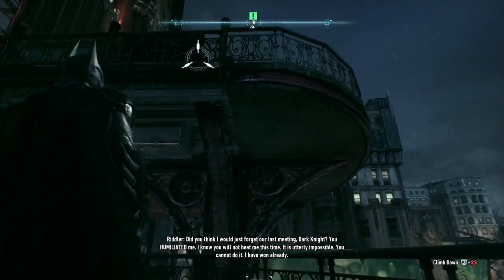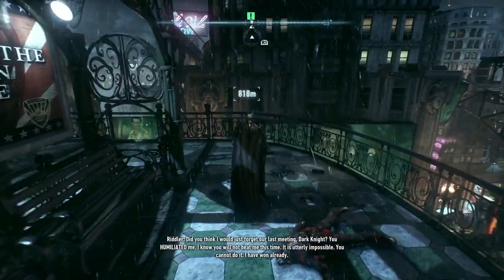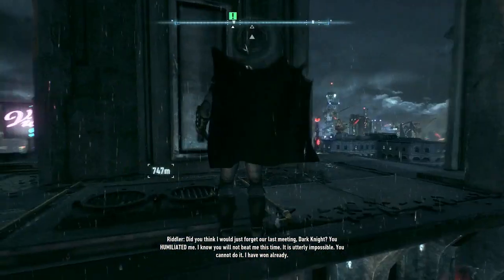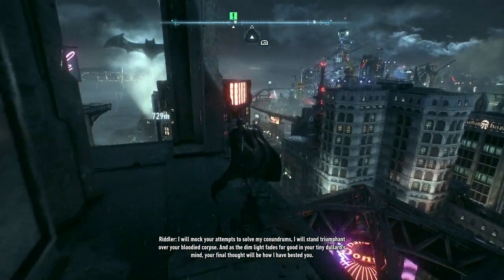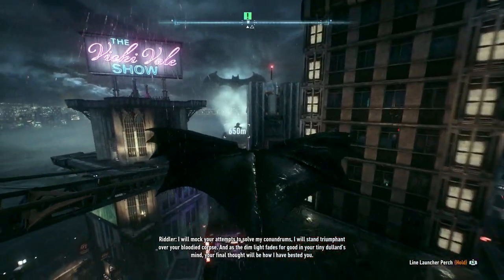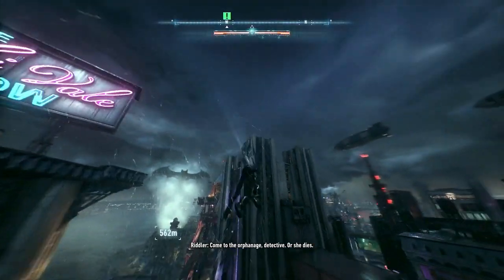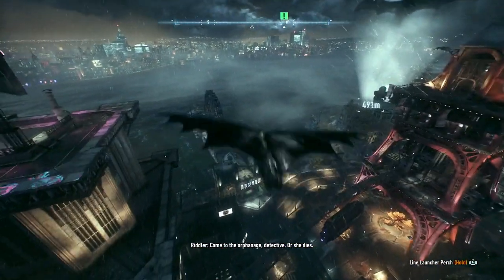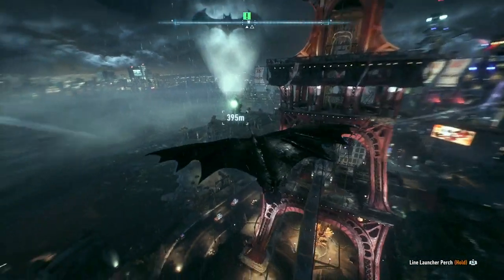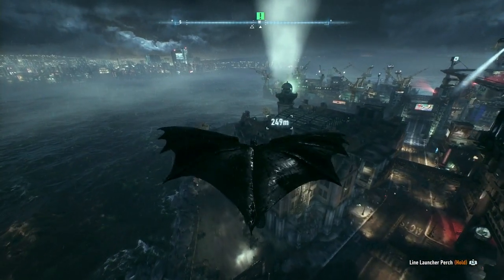I think I can just fuck off Riddler and go where I'm going. The Riddler: 'I will mock your attempts to solve my conundrums. I will stand triumphant over your bloodied corpse. Come to the orphanage, detective. Or she dies.' It's a Batman game. It seems solid.